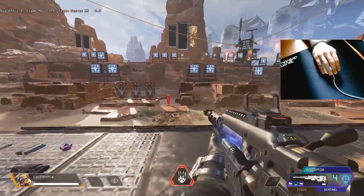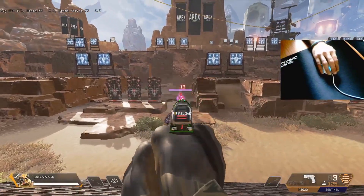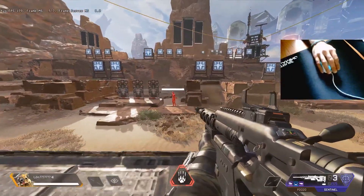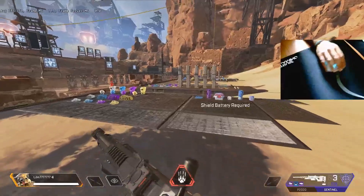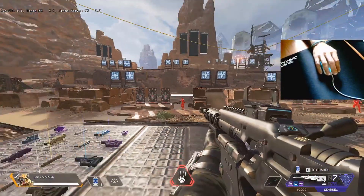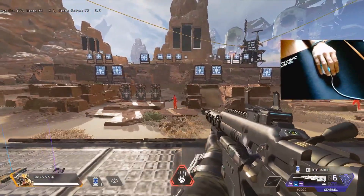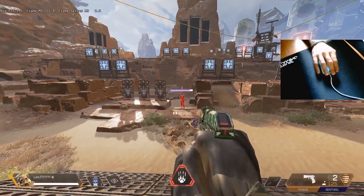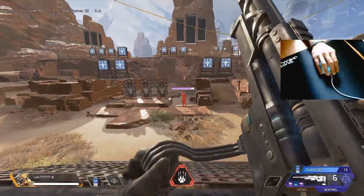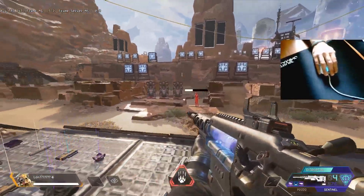Now I'm going to lower the hit points of my enemy a bit, and you're going to see that I have 87 damage. Why? Because the shield didn't have 100 hit points anymore — it had less than 100. So when the Sentinel is charged, it's going to do damage depending on how much shield my enemy has. If there's no shield, damage is the same. If the enemy has less than 100 shield — for example 87 — it's going to do 87 damage.